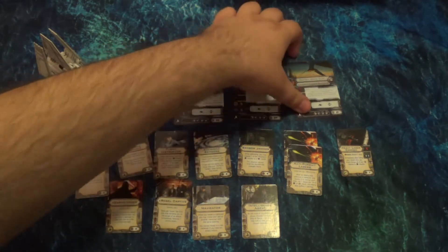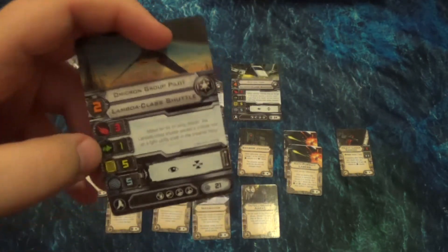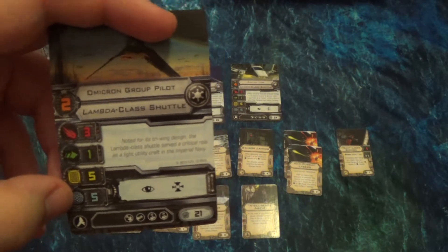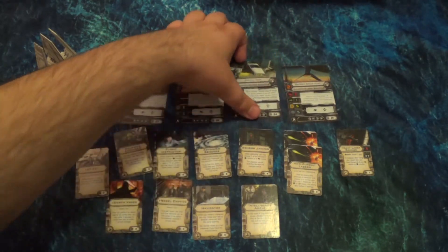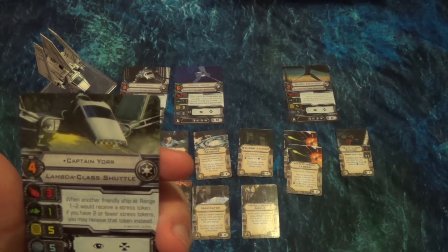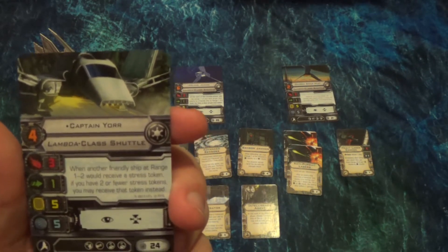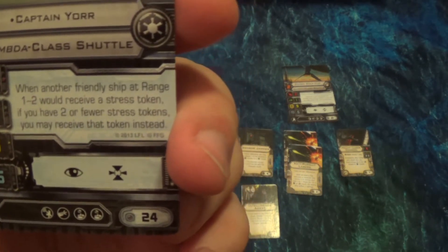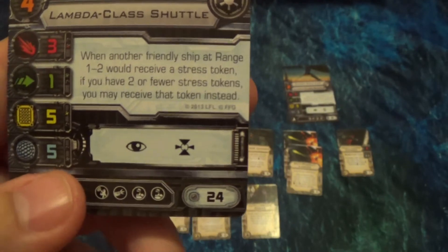Let's start with the ships themselves. We have the generic Omicron Group Pilot at pilot skill two. The Lambda-class shuttle has pretty high resiliency: five hull, five shields, only one evade, but three firepower. This thing is pretty good all around. It starts off a little expensive at 21 points. Starting at pilot skill four we have our first named pilot, Captain Yor. When another friendly ship at range one to two would receive a stress token, if you have two or fewer stress tokens, you may receive that token instead. We also have two crew slots, a cannon, and a system upgrade slot.